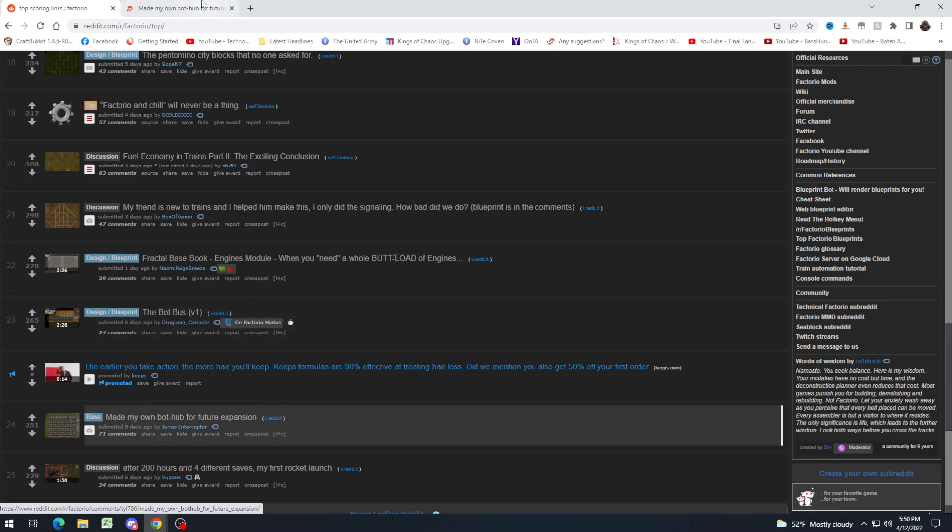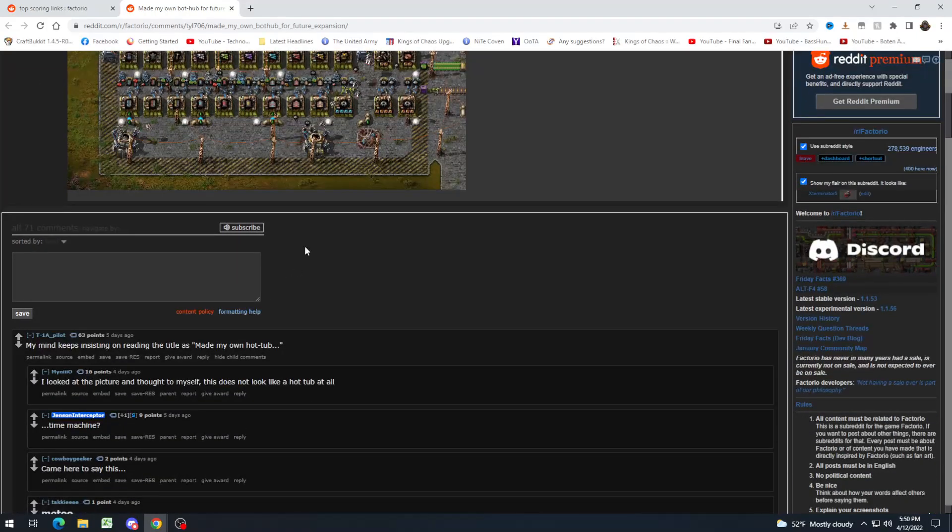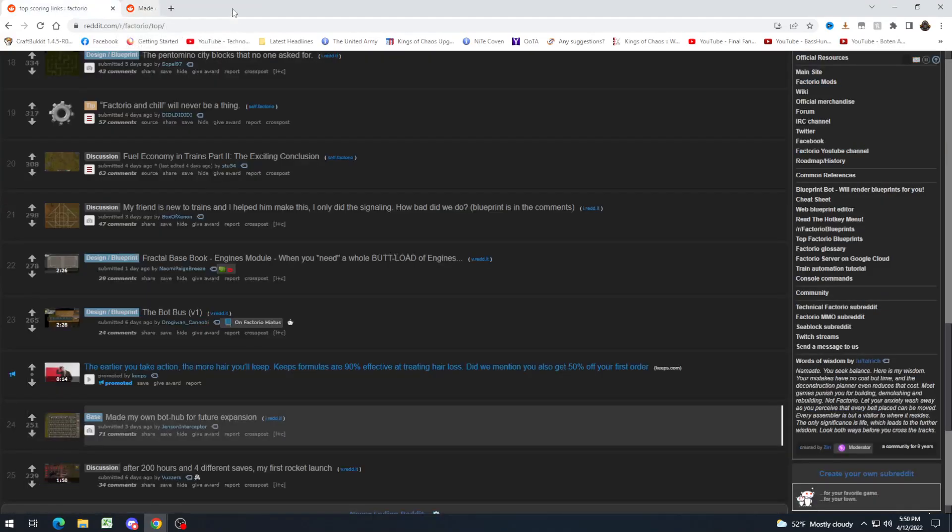"Made my own bot hub for future expansion." It's nice. Very reminiscent of bot hubs I would build in a lot of my older factories — not that this isn't good, even though my older factories weren't good. I just don't build a lot of bot hubs anymore, because I'm usually too lazy to upgrade my initial one. But this is pretty nice.